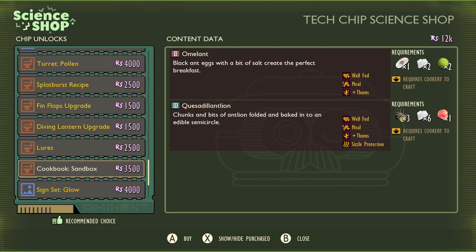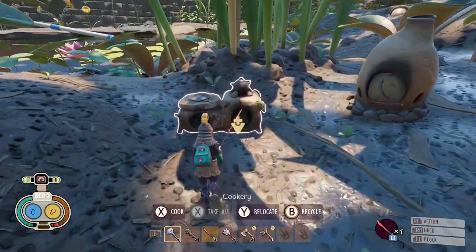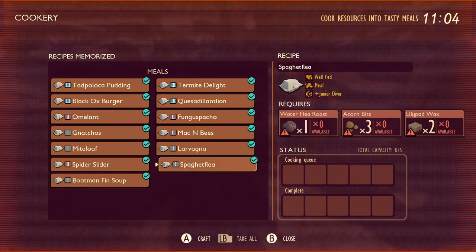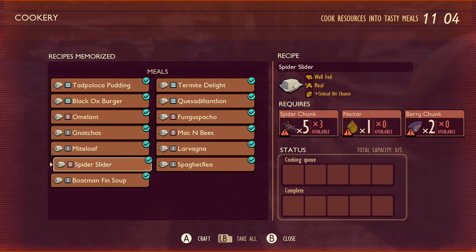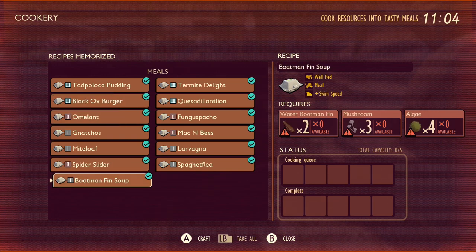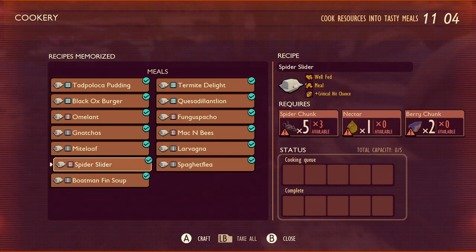Just in case recipes have changed: the sandbox chip is now Omulant, Quasealed, and Lion. That seems about right. The Woodpile chip is still Black Ox Burger and Termite Delights — so that hasn't changed. There is still room for more recipes. I fully expect maybe another five to be added: about two more below and three on the other side. Right now there are five Tier 1 meals, four Tier 2, and four Tier 3. If they add one more Tier 2 and one more Tier 3, those will be equal, and then three more recipes in each tier — giving us six different meals per tier.